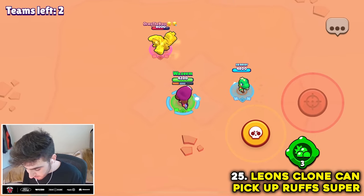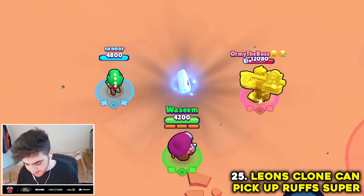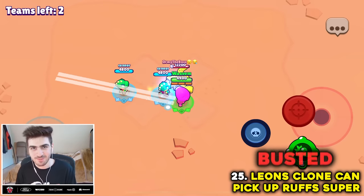Leon's clone can pick up Colonel Ruff's super. Throwing the super down in the middle, then Connor will press his clone — no. Myth busted.